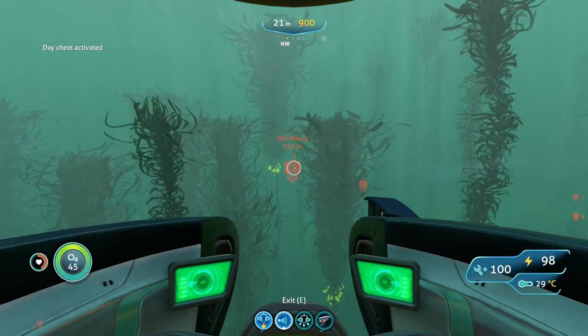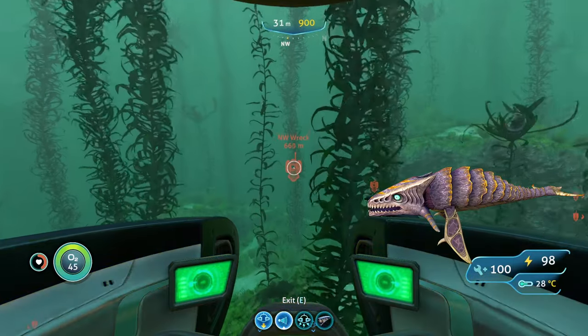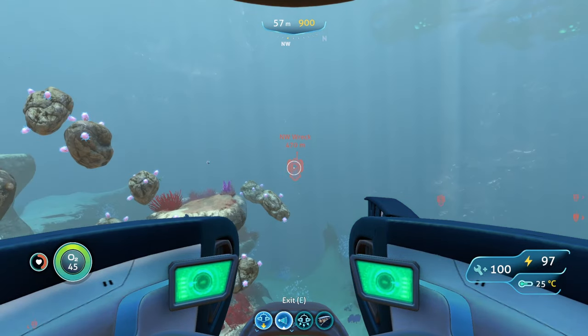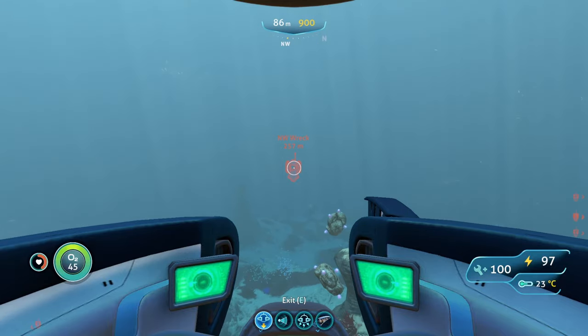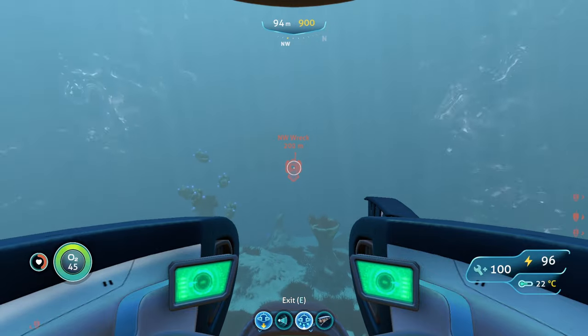The main hostile creature in the northwestern mushroom forest is bone sharks — they're in small numbers and not too intimidating. You can freeze them, hit them with perimeter defense, or attack with your knife. There's also a 50/50 chance of encountering a crab squid from the nearby northern blood kelp zone. The crab squid can disable your Seamoth with an EMP attack, so hit it with your stasis rifle or perimeter defense and try to avoid it.